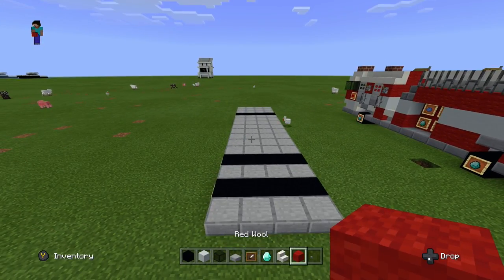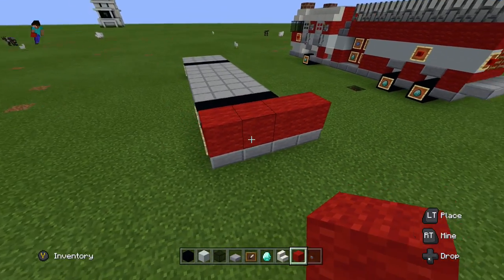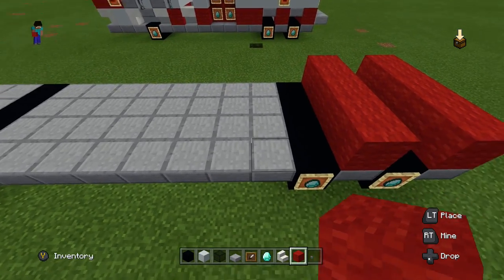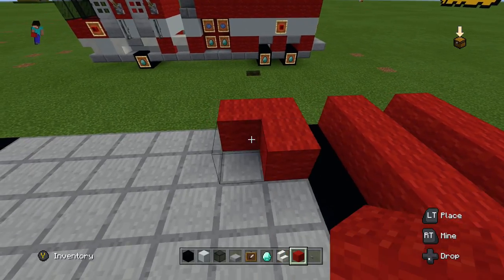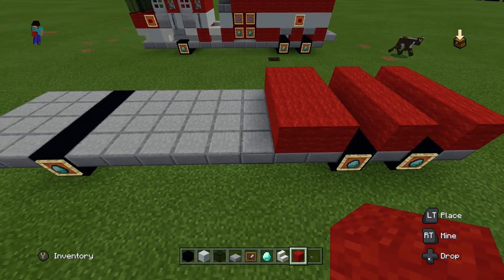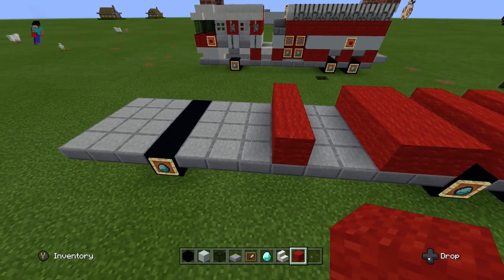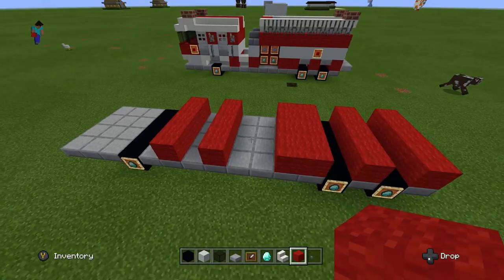The next thing is we're going to get four red wool blocks and put them on the back of the fire truck just like this. Then we go to this row of stone slabs and do the exact same thing — four more blocks of red wool. Then we do the first two rows of stone slabs at the front, just these two. We'll skip two blocks and place another row of four red blocks, then skip one more block and do one more row of red wool.